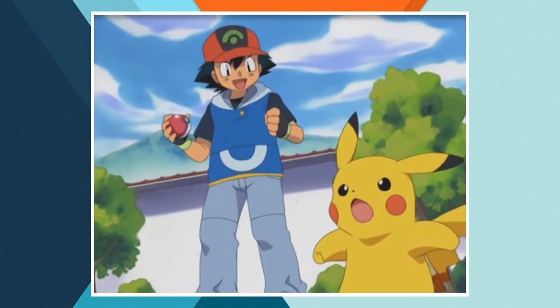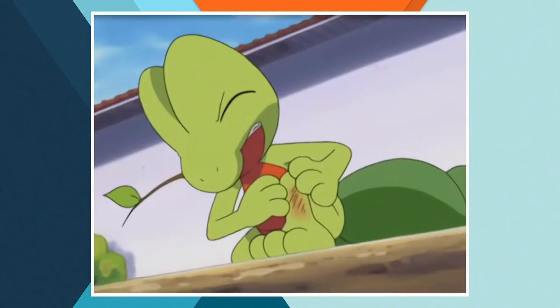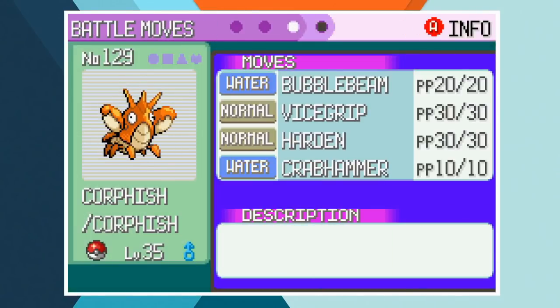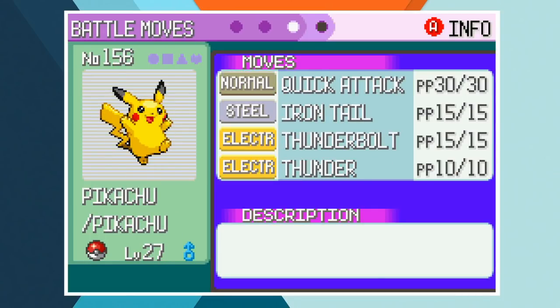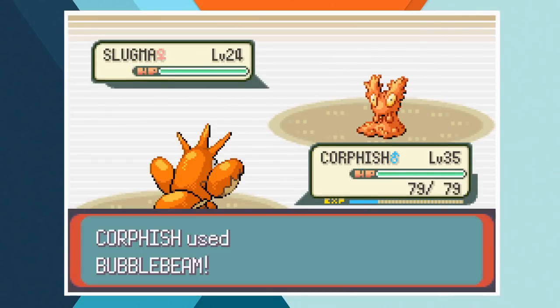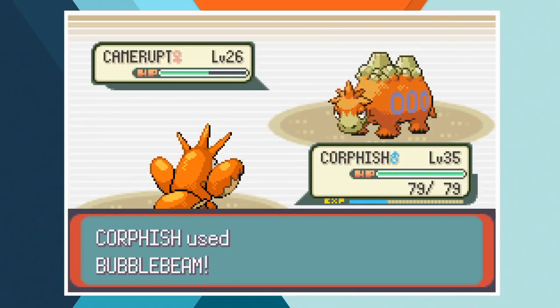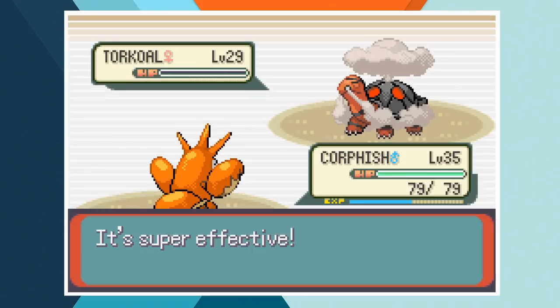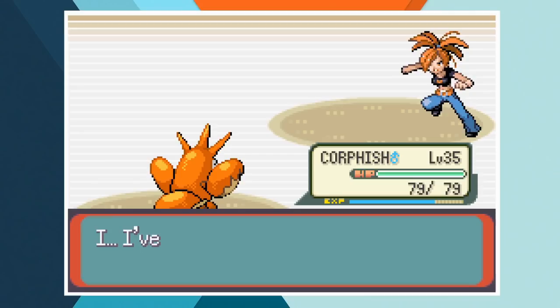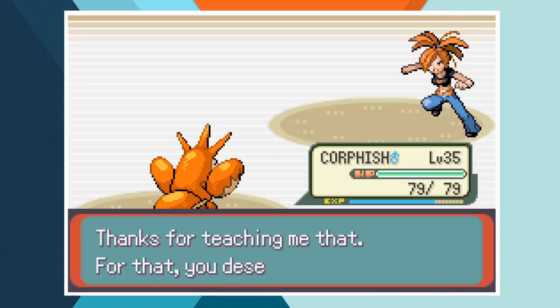For his face off with Flannery, Ash chooses the trio of Corphish, Pikachu and an injured Treecko. Bullet Seed's not going to be useful here. For this one I decided to get Corphish up to the point where he knew Crab Hammer because this is probably a more reasonable time for him to learn it, but that sort of took the challenge out of this one — and when I say sort of, I mean completely. Corphish just straight up one-shotted Flannery's entire team. I gave you three gym battles that came right down to the wire, so I'm allowed an easy one every now and then.